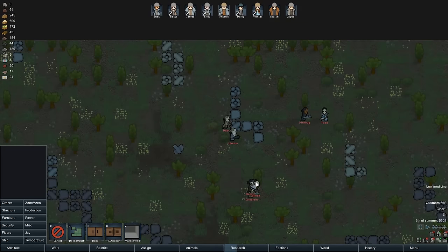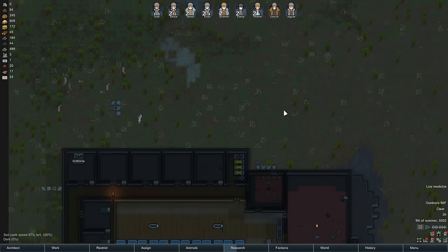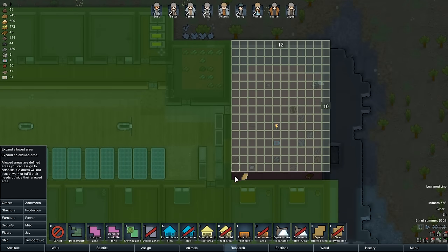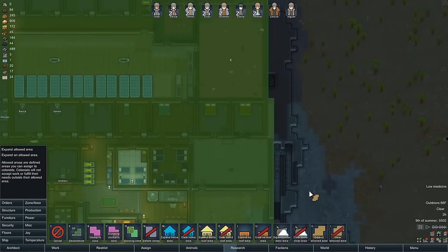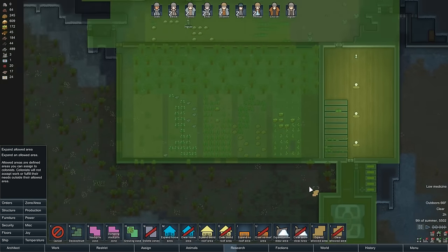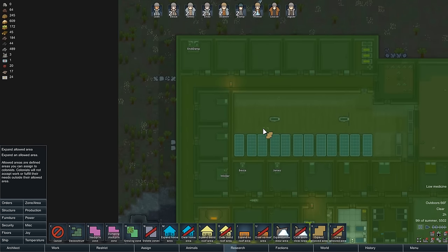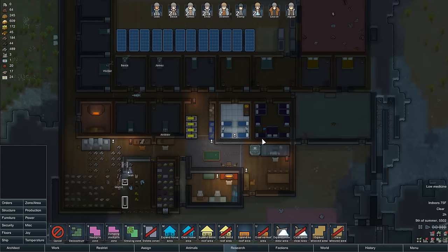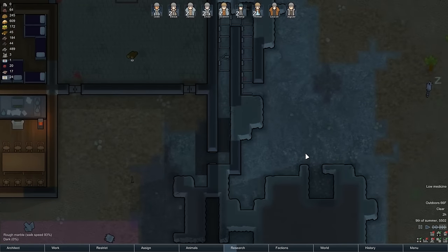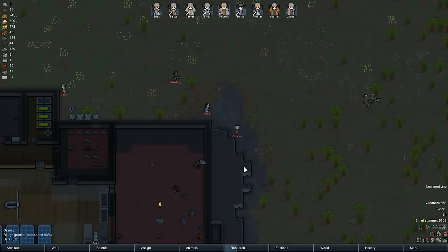Alright, so we got a raid — they're attacking immediately. Bunch of scrubs. Let's go ahead and restrict everybody to area one. Looks like I might need to adjust area one here ever so slightly as well. I think these guys should come in and probably get beat down pretty easily.